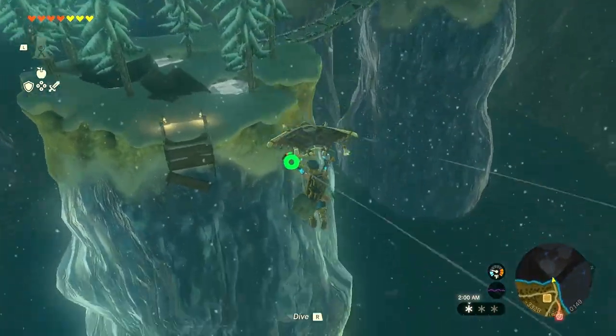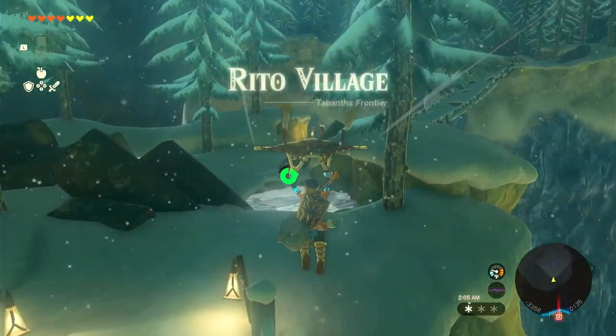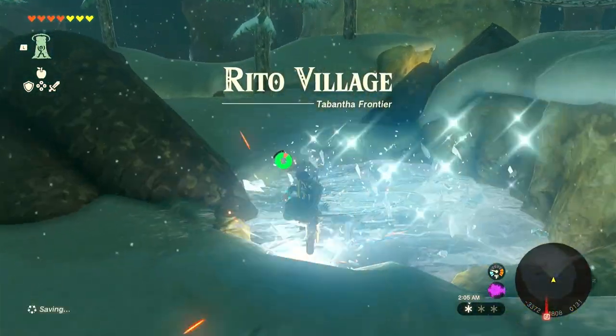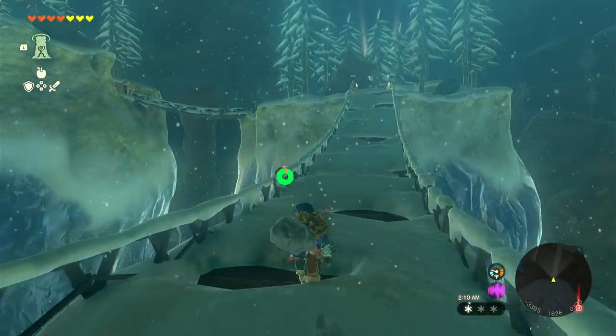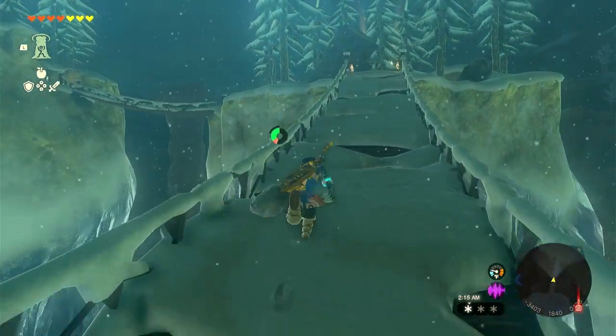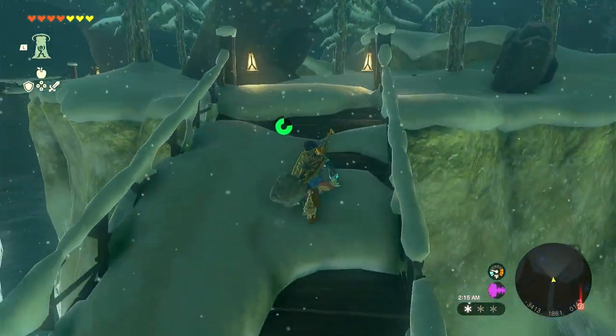You can't climb the blue walls there, so you just have to use a pine cone, get yourself airborne, and come across to the side. There are a couple of treasure chests along the way - nothing too fabulous, some extra rupees and whatnot, but I'll show you those in a moment.